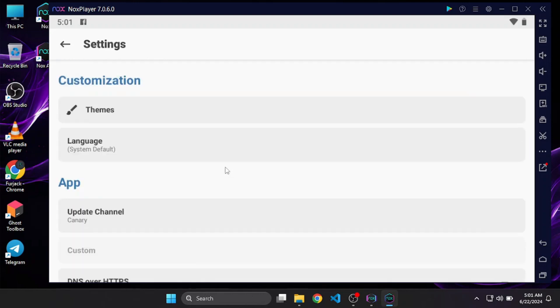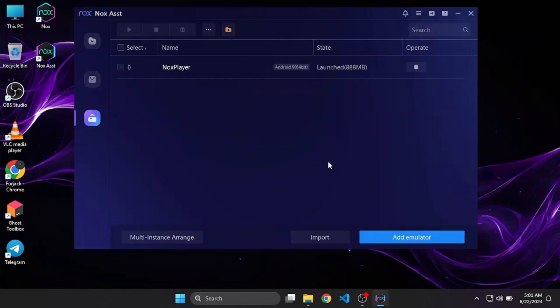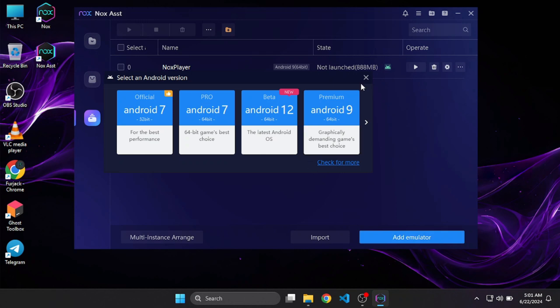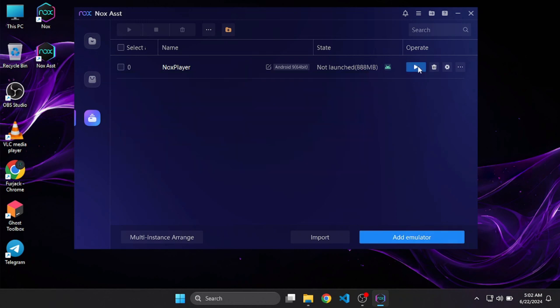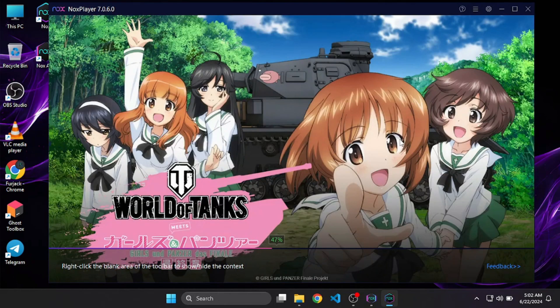You have to use the latest version of NOX. First, let's close the NOX simulator and wait for it to completely close. It has been closed successfully. Now click on Add Emulator. You can use the NOX Assistant if you don't know how — just open the NOX simulator again, you can usually open it by double-clicking the NOX icon on the desktop or searching in the search bar.